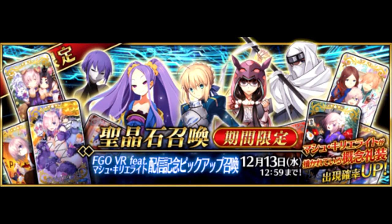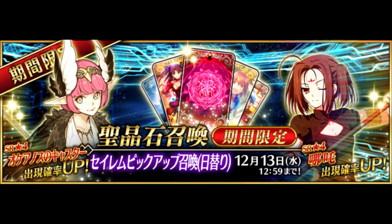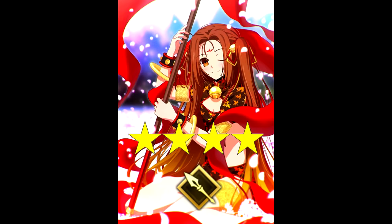Finally, ending off November, we have the long-awaited release of the Salem chapter. The Salem 1 summon banner puts the new 4-star Caster Circe on rate-up, alongside the 4-star Lancer Nezha.